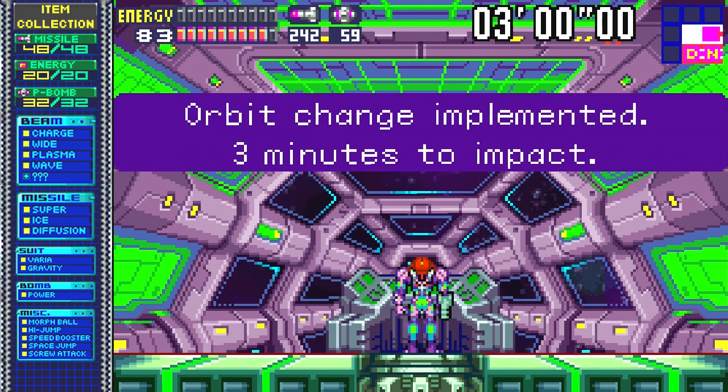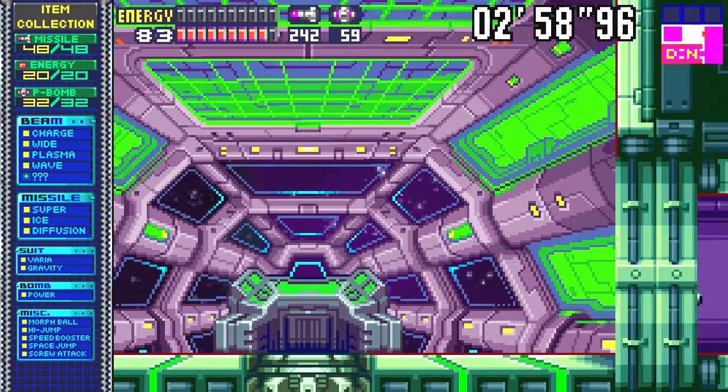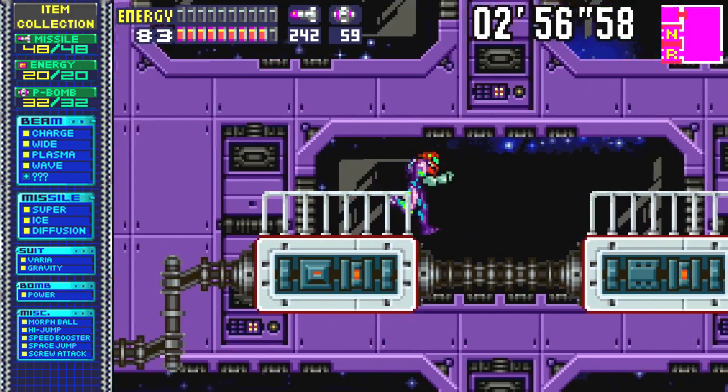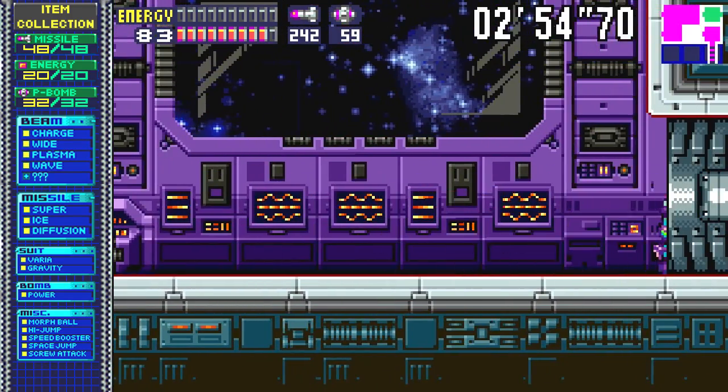Propulsion sequence activated. Destination: planet SR388. Orbit change implemented. Three minutes to impact. Let's go ahead and get the hell out of here before we crash into the planet ourselves.